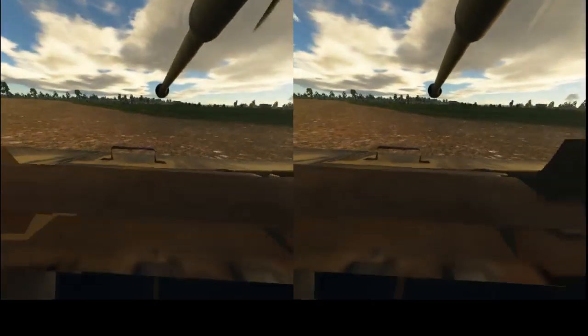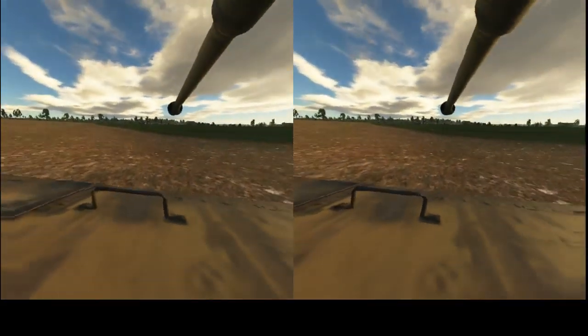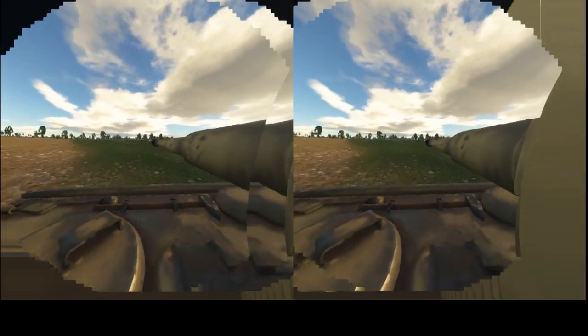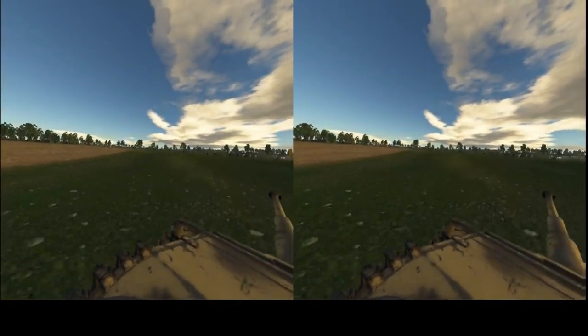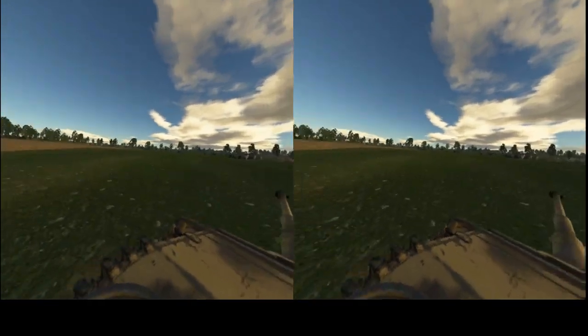So what was Gaijin's excuse — they can't use the features of Vive? Because they don't know how to use room scale. I'm using room scale, I'm walking around in the tank. Also the binoculars do nothing — it just jerks my view.